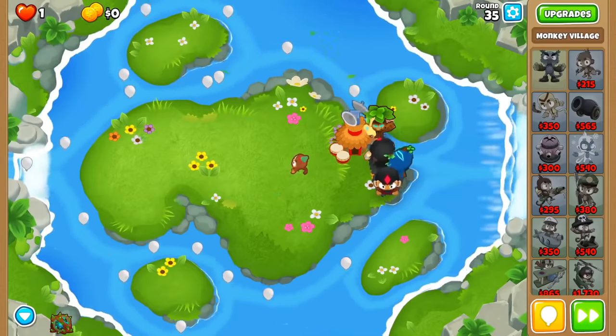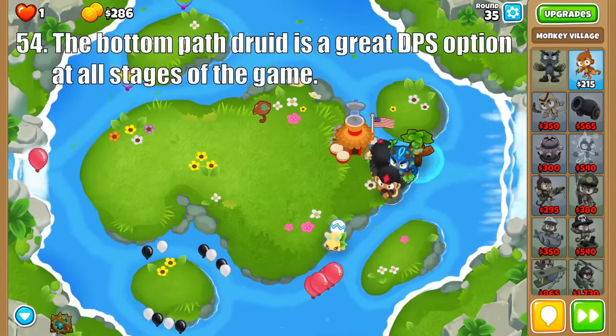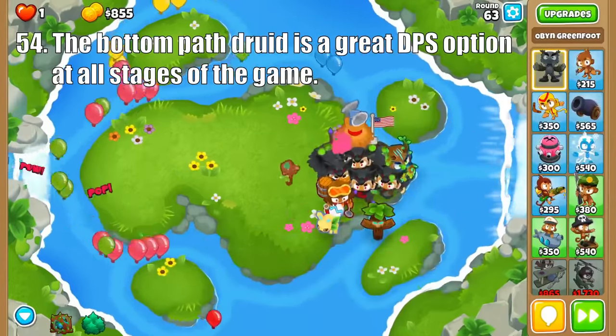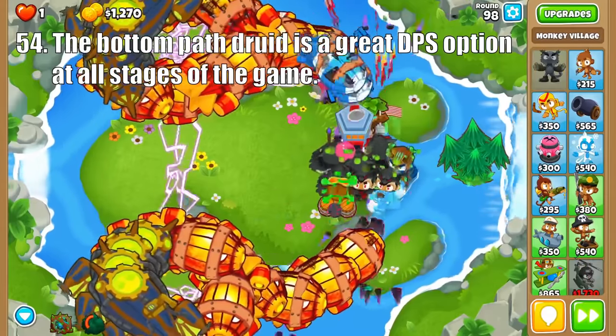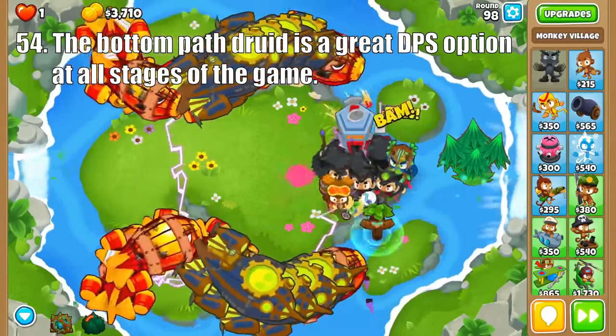And for the bottom path, the Druid of Wrath is a good cheap option for defense, especially when paired with Obyn, but its upgrade is where the real fun starts. Populous Druid's strength comes when you group six of them together, as they can handle large rushes on their own or buff other Druids like Superstorm. The Avatar of Wrath excels against rounds with tons of balloons and blimps, as it does more damage the more RBE is on screen.